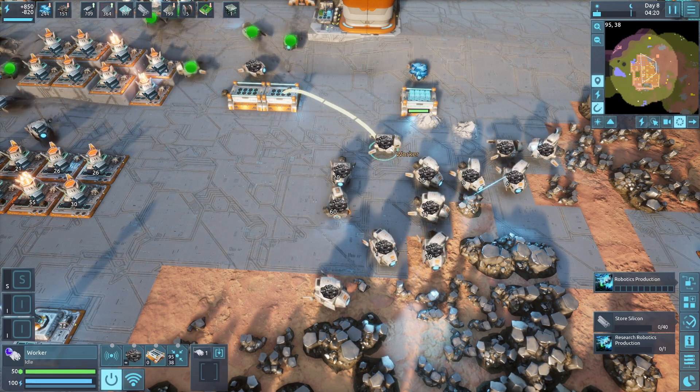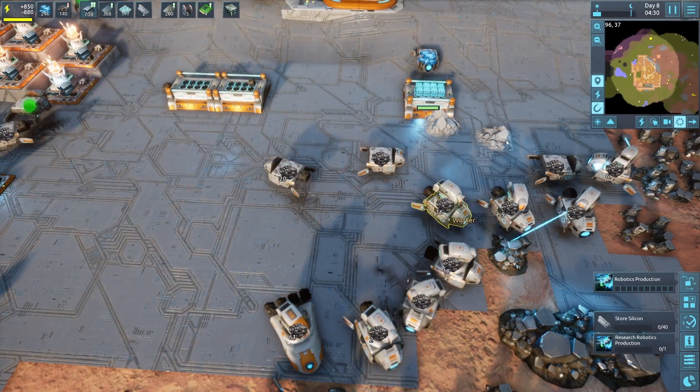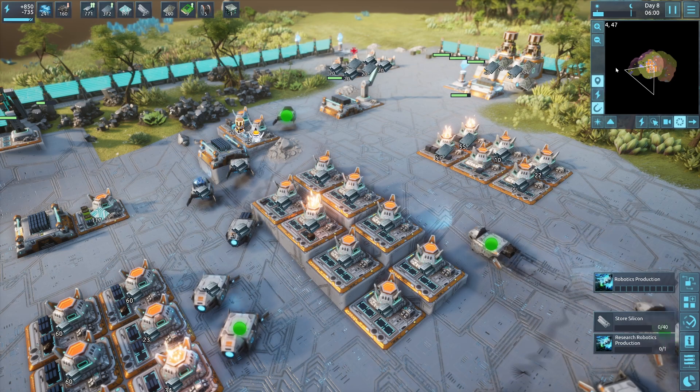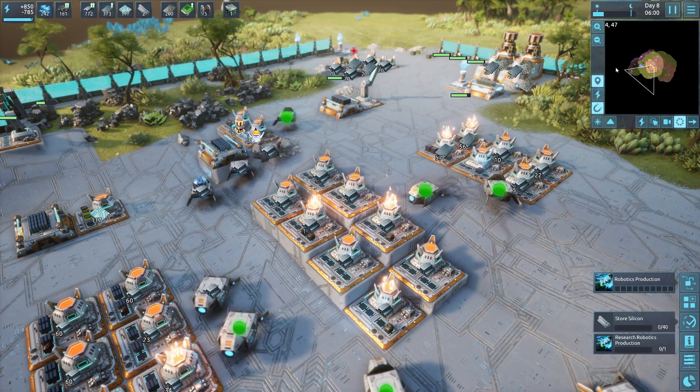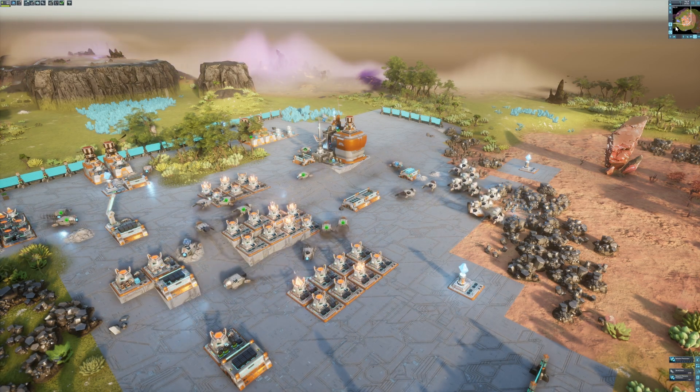The solution though is simple. We need to add middlemen between the miners and the storage, as well as dedicated transports between storage and various facilities. But to do this, we need to understand registers and simple programming.